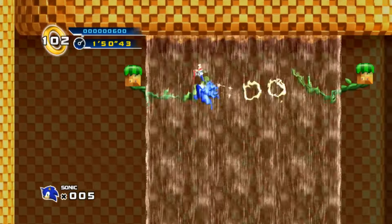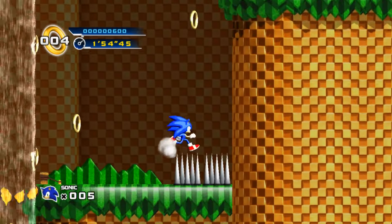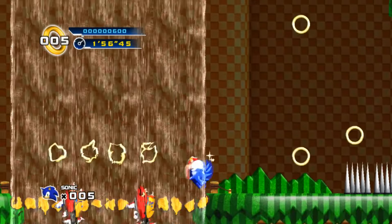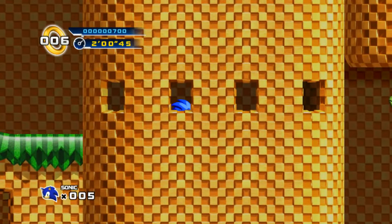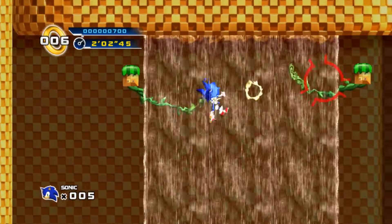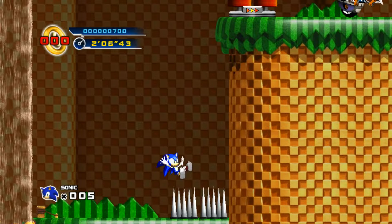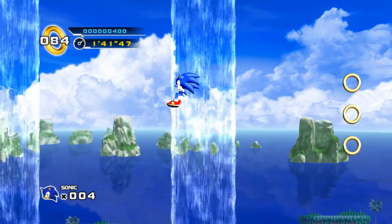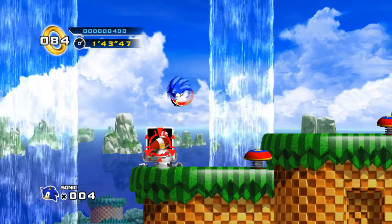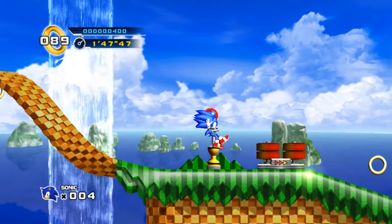In Splash Hill Zone 2, the difficulty ramps up quite a bit because there's like 10 million homing attack chains the game wants you to do. A lot of times Sonic 4 will put a bunch of enemies back to back and just want you to spam the A button so you'll homing attack chain into them to proceed. Sometimes this is just used to get to a higher-up path, but sometimes it blocks all progression. Most of them start appearing in Splash Hill 2, so you pretty much just have to take the bottom path and try to run under all the homing attack chains.